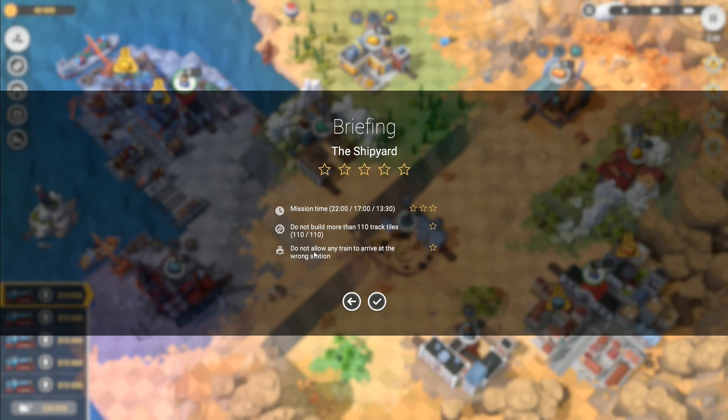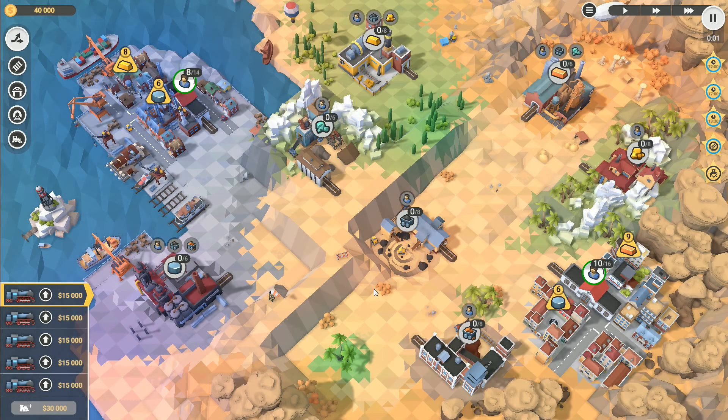Now, we've got to be very careful. Do not allow any train to arrive at the wrong station. We've got 13 and a half minutes. Do not build more than 110 track tiles. Let's pause this a minute and plan accordingly. So we've got copper that needs to come over here, and steel needs to come over here. Now, to make steel, we've got to get the coal from that one and get the iron ore from that one back into here. We're going to want a tunnel to go through there to be able to access that one. We need to put steel in both of these, so it's got to be spread out.